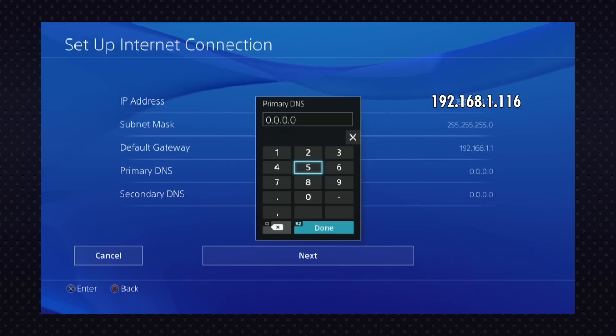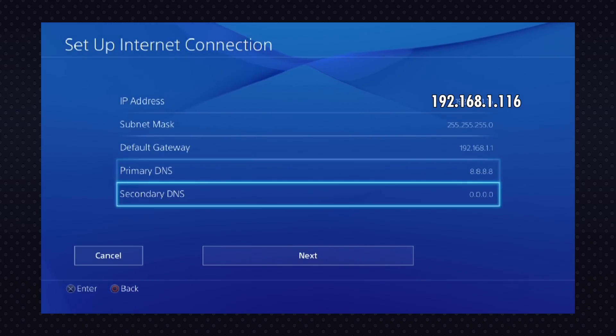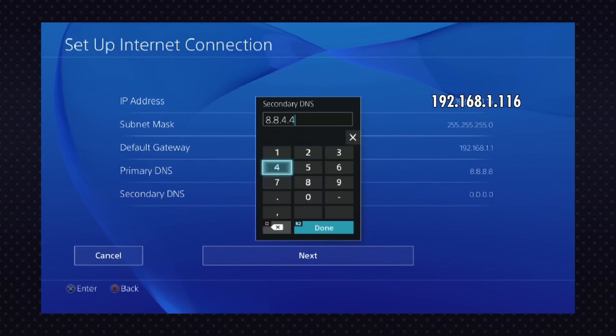Here's the important bit. For Primary DNS, we're going to change to Google's open-source DNS: that's 8.8.8.8. Secondary DNS is 8.8.4.4. Once again, Google doing things better than every other company.